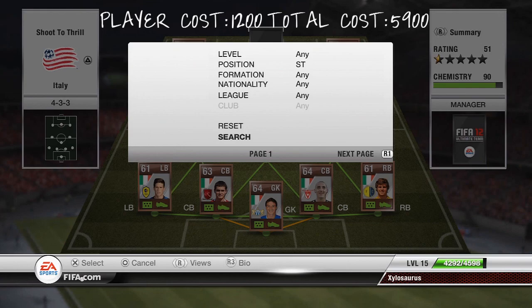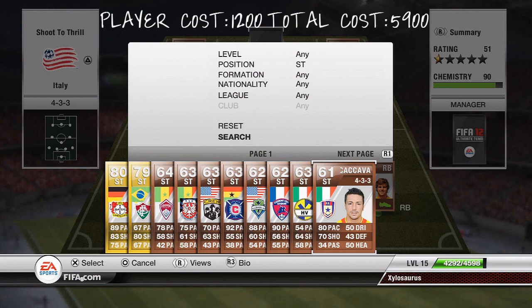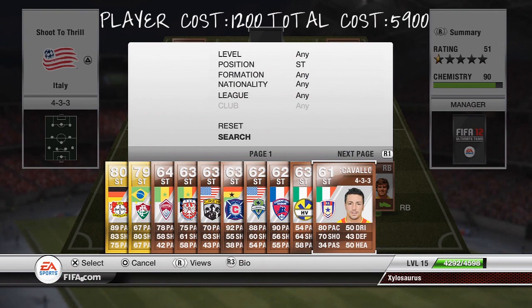Next up is the striker, and our striker is going to be Cacavalo. He's got 80 pace and 70 shooting — those are his main two stats really. He's got a 50 heading and a 50 dribbling which aren't great. He has 3 star skill moves and he is really good. His pace and his shot combined make him equal to like a silver goal player — he's really that good. I'd advise getting him even if you're not making an Italian squad. He's going to cost you 900 coins.